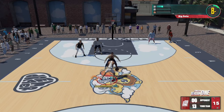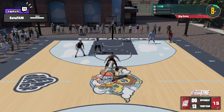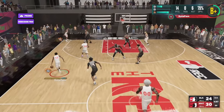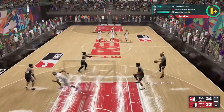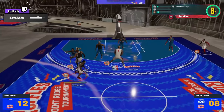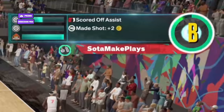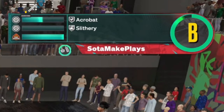Alright y'all, this is how you core Guard Up and Acrobat with Slithery Finisher. These are the only couple of clips I got, so I hope this helps y'all. As you can see, you can core Guard Up in the JCO or the AI — you can see Guard Up pops up. Here's live, in the rec where somebody plays fake D, and I still pull it — Guard Up still pops up. Here's how you core Limitless — having that Limitless Takeoff badge with that Limitless Range, at least on bronze. And here's how you core Slithery Finisher with Acrobat — Acrobat mixed with Slithery Finisher will pop up. So I hope this helps out, and I'm going to holla at y'all.